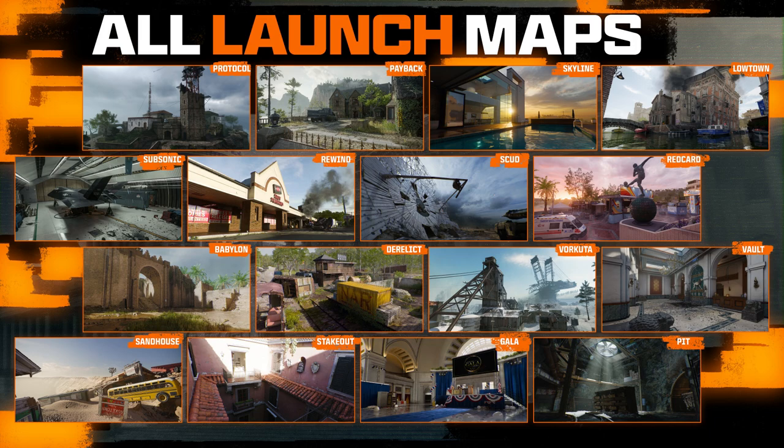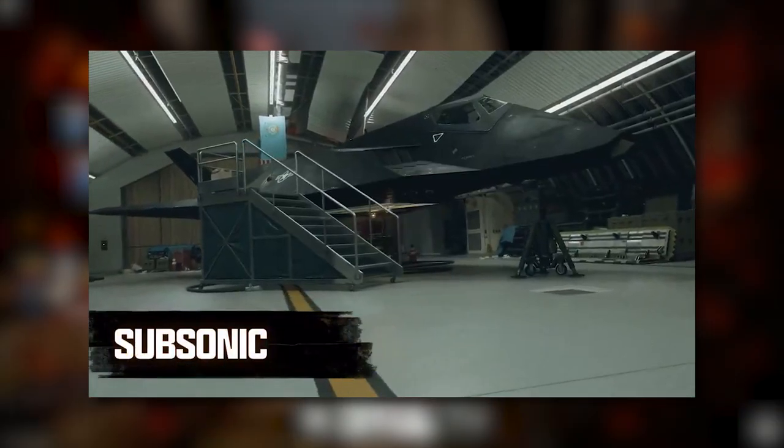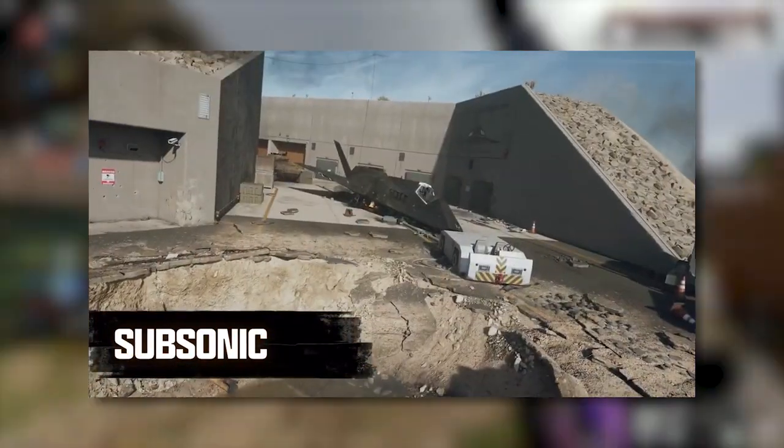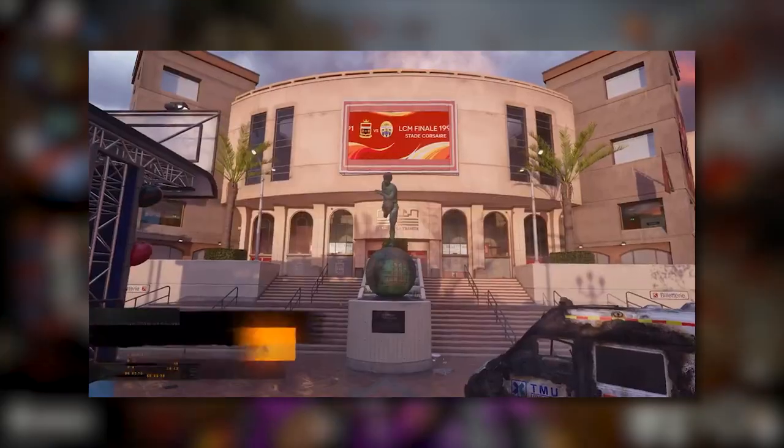We also got all 16 brand new 6v6 multiplayer maps named, with 8 of them being playable during the beta weekends. We've got Protocol, Payback, Skyline, Lowtown, Subsonic, Rewind, Scud, and Red Card.